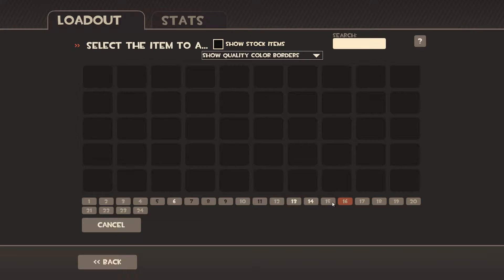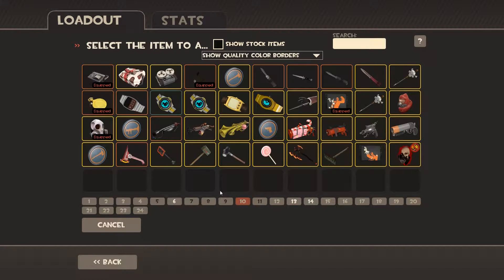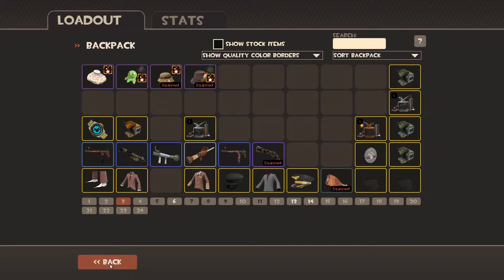So as you can see here, I can basically apply the kit to basically every single item in my inventory, including unusuals, and there's plenty of stuff out there already — professional killstreak strange unusuals and all kinds of crazy things.